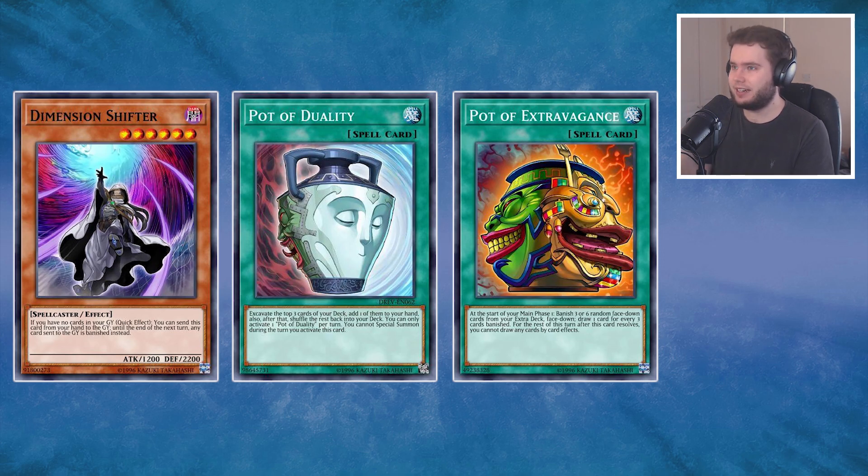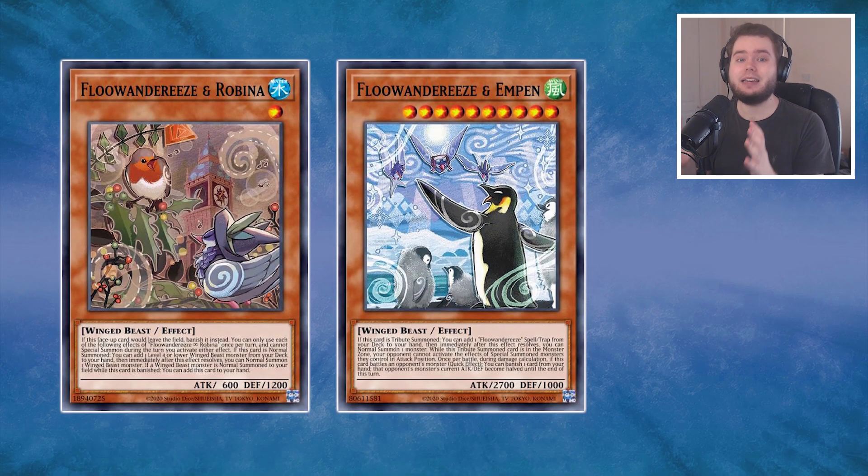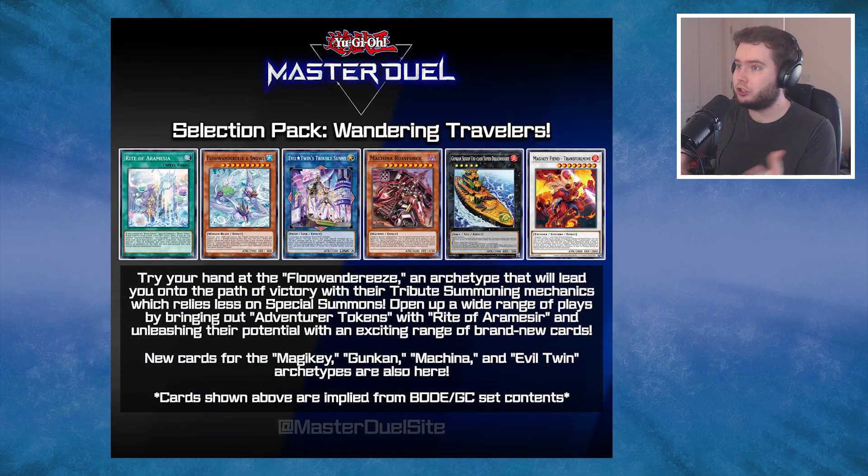This deck is so brain-dead easy and that's why it's going to be so prevalent on ranked Master Duel ladder — it's going to be everywhere, maybe more so than Adventurer. Adventurer I think will be the better engine overall since it'll splash into any toxic deck already in Master Duel, but Floanderies will take things to another level. That's my brief introduction and first-look guide to Floanderies — let me know what you think, are you excited to play them in Master Duel? I'm sure there are better guides out there, but this was just my first impressions.